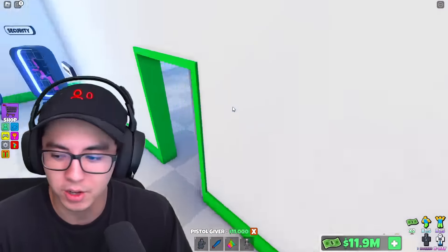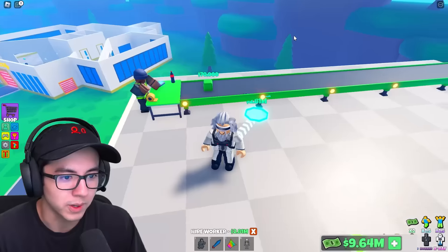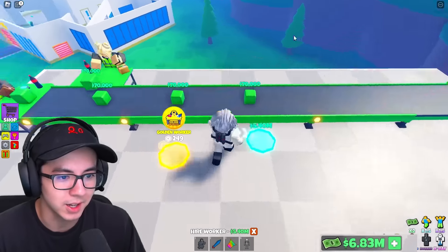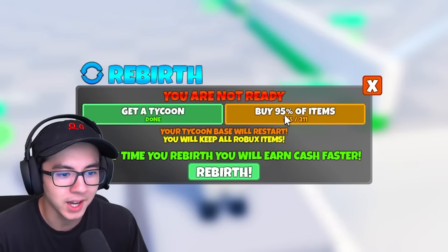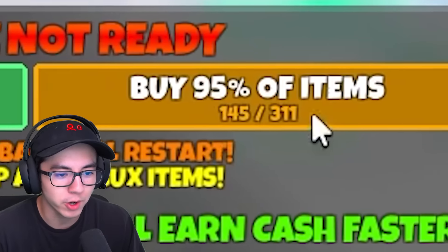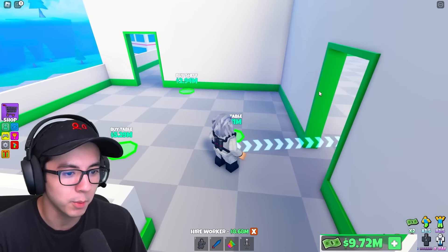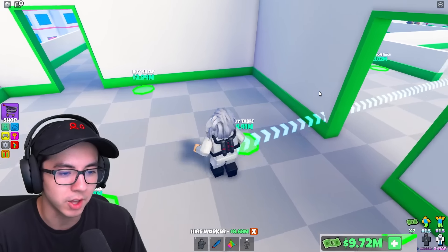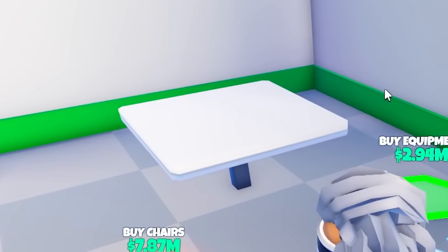I think we got everything on the second floor — it's third floor time. We got to get through the same process once again. Let's see if I can rebirth now — I can't. I'm still not even close. Buy 95% of items — I only have 145 out of 311. Buy a table for $4.41 million — this is the most expensive table of all time. And look, it's got cool computers on it.